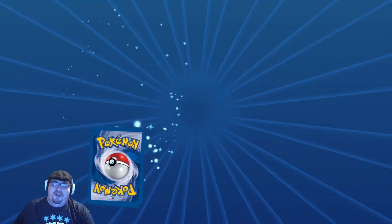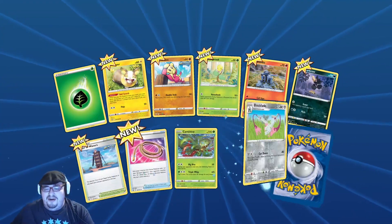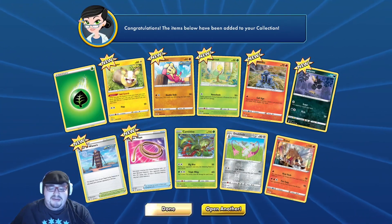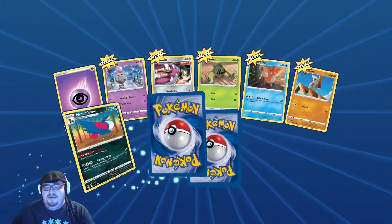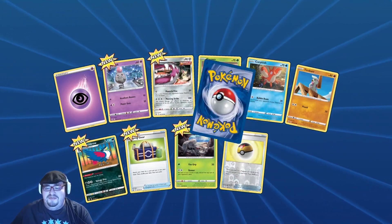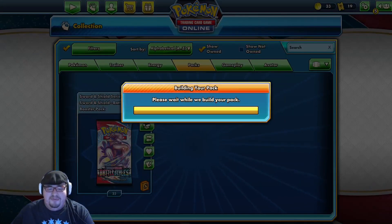I really love to pull that Empoleon with the alternate art on here, come on baby. Got Entei, which is the last card I opened in my packs — weird, weird. Corphish! And we have a Flapple — nice, never got a Flapple.